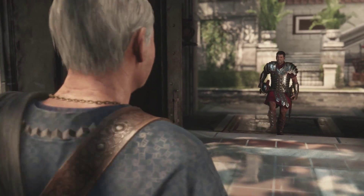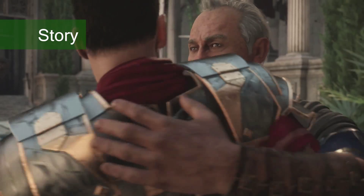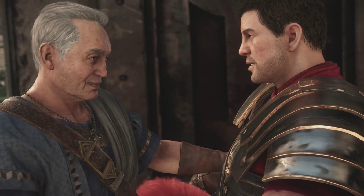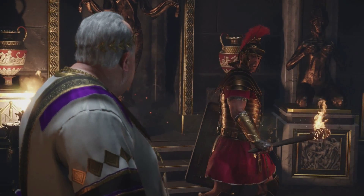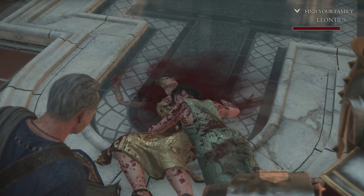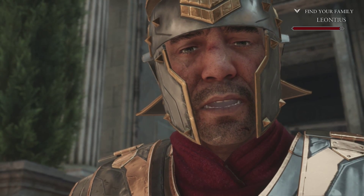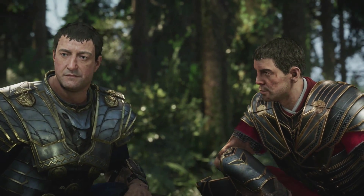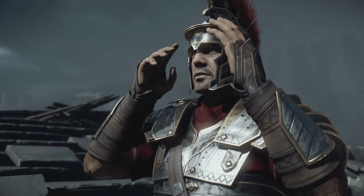The visuals are easily the best thing Ryse is going for, whereas everything else is merely average. Ryse attempts to place an emphasis on story, but while I did enjoy seeing it to its conclusion, it's rather cliché. During a barbarian invasion of Rome, Centurion Marius Titus recounts his military career to Emperor Nero. The following events recall a basic revenge tale, where Marius witnesses the murder of his parents and subsequently climbs the ranks of the Roman army. There's a lot of talk about honour and glory, but there's really no substance, and the dialogue is a bit silly at times. It's nothing offensive, but it just made me want to see Gladiator for the umpteenth time.